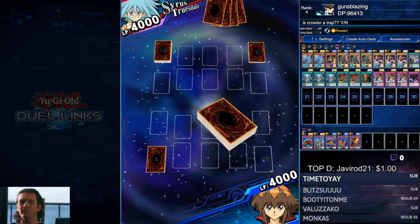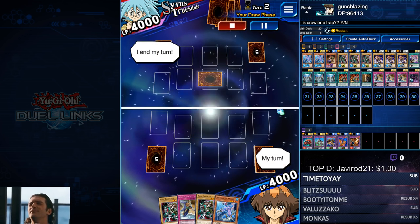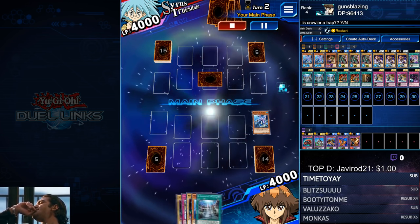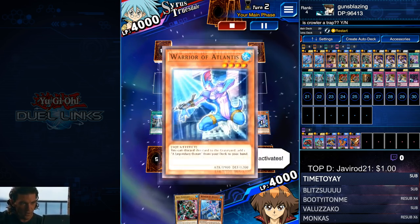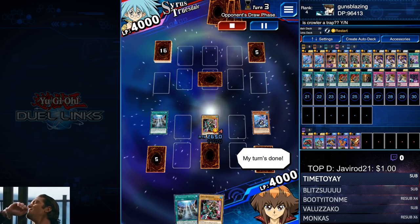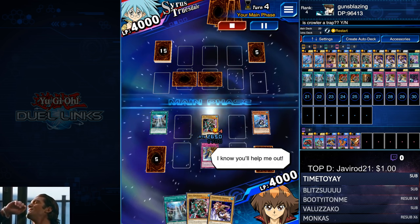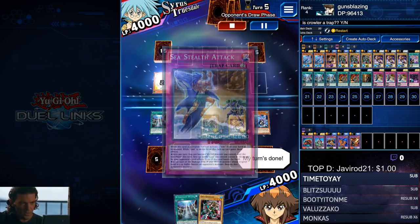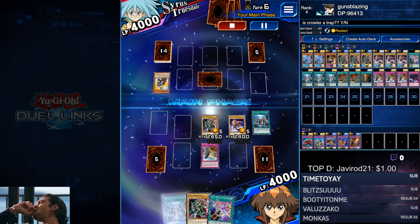We're running Restart of course to get maximum consistency. All you really need is to pull a hand like this and you're pretty much set, because Warrior of Atlantis can pull your Legendary Ocean. Just play that, normal summon your level five water monster, set Sea Stealth Attack and you're good to go. Here I'm using the second Warrior of Atlantis to pull the second Legendary Ocean just to speed things up. Attacking his monsters is optional — it also stops him from using his Submarine Roid to attack.